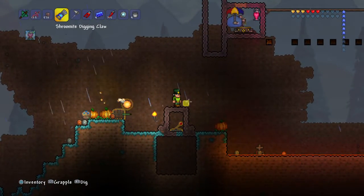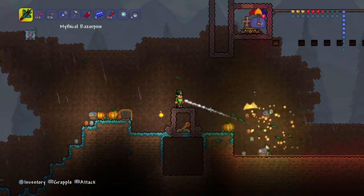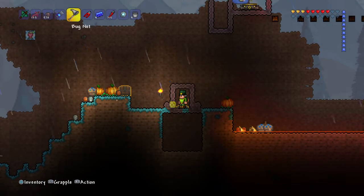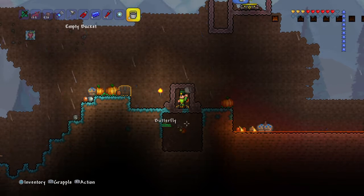That's pretty much it — the only problem is getting the whole thing set up, and it's pretty hard. This is a hard mode glitch, discovered in hard mode. You can build anything; I decided to use actuators, and I made a little cage.